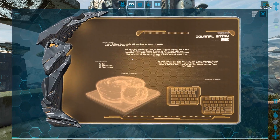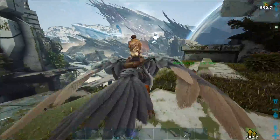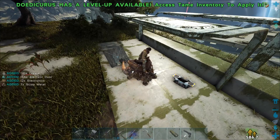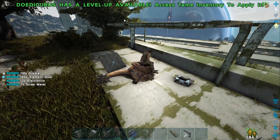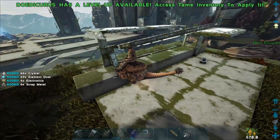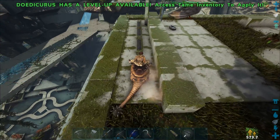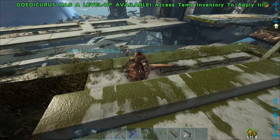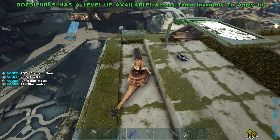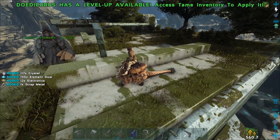I think these are Santiago's Explorer Notes — they might be. Let's go ahead and swing at the rest of these. So much element dust — this is fantastic. Now I do have increased rates, but you still get a lot. You get a huge amount by just swinging at all these little structures. The lampposts are good too, but they're really spread out, so I'd recommend going to little spots like this if you can.